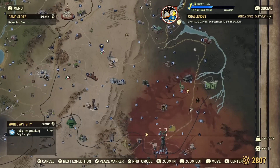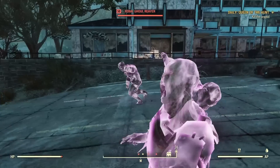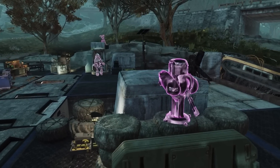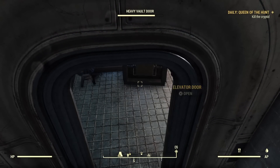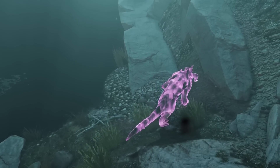First stop on the list was my camp, just next to Harper's Ferry. Progress was slow at first as the cryptid attracted all kinds of attention en route, but eventually we arrived and immediately my camp underwent some changes. Turrets, the Collectron, and even my light ally all displayed a new allegiance to my guest. It should be noted that none of these actually turned hostile, including my pet Deathclaw.